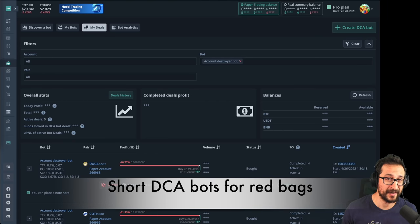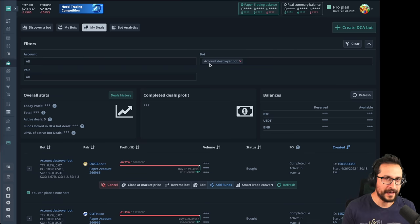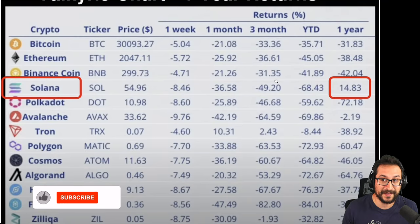Hello guys, I'm the Trading Parrot. If your account is looking like a disaster and the name of your bots are starting to feel like 'account destroyer number one, account destroyer number two' — yes, that makes a lot of sense, because in the last year the only token that is in the positive is Solana.